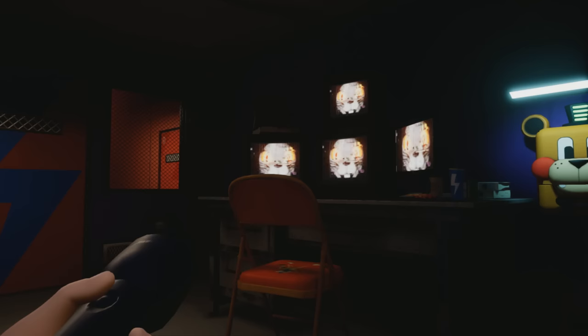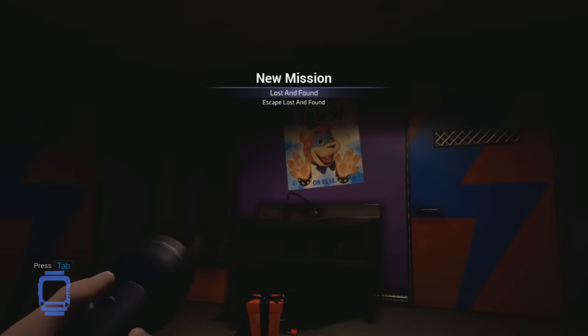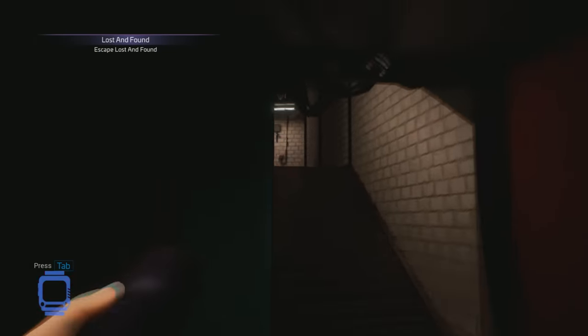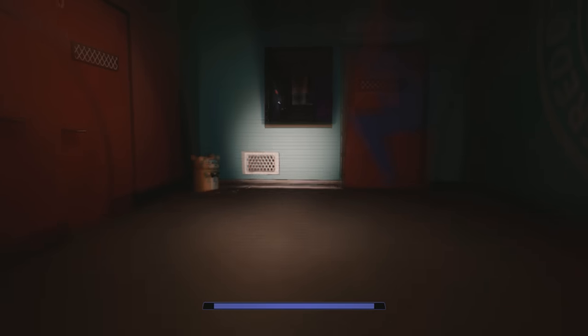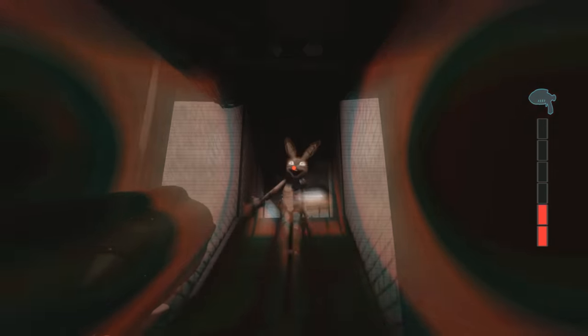Before I wrap this up, I'm going to see where she exactly comes from at the top of the stairs. In order to do that, I'm going to have to phase through the wall and go up to the area where she comes out of. What the heck is she doing? She was like doing a little dance right there. I'm going to just unload the blaster on her just to make sure I didn't miss in the beginning of this video.